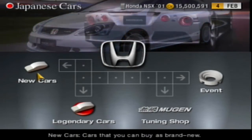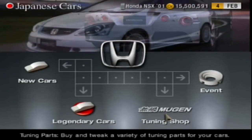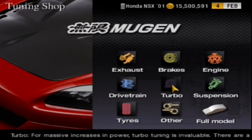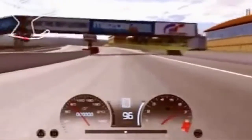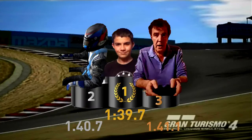Hey guys, welcome to the second part of the What Matters Most series, in which I am finding out what aspect of a car affects its one lap pace the most. We are comparing the one lap pace of a Honda NSX around Laguna Seca on Gran Turismo 4. Last time out, it was the effect the driver had that I scrutinised by comparing me, my B-Spec driver, and Jeremy Clarkson. We found out that I was the fastest, and Jeremy Clarkson was the slowest, by a good 1.4 seconds behind me per lap.